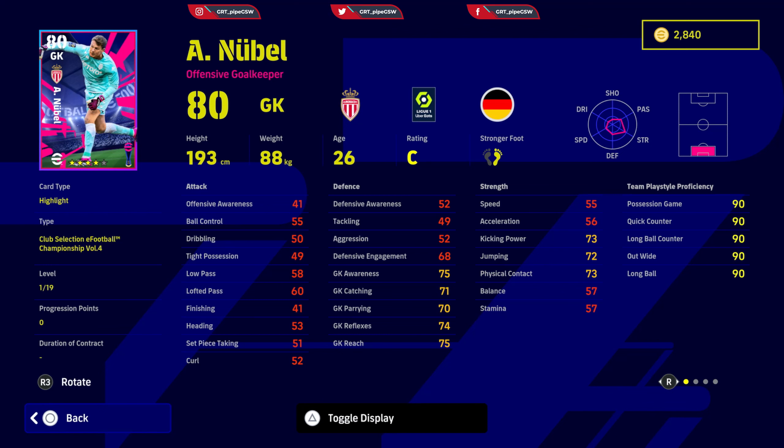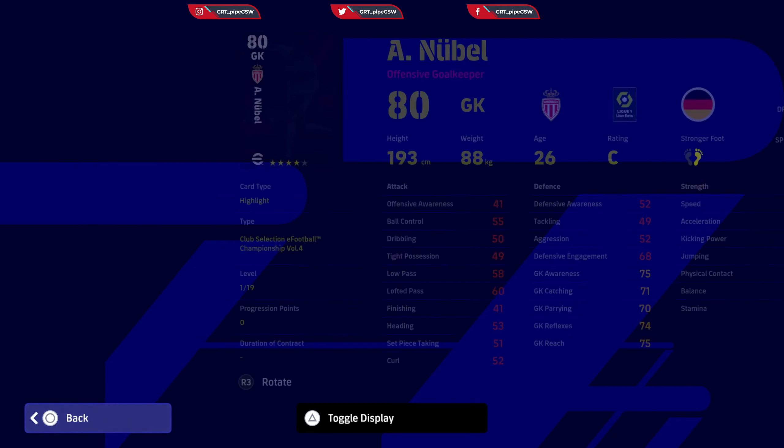The goalkeeper — good starting points, but reflexes need to be 85 and above, goalkeeping awareness 85 and above, catching around 85, clearance around 85, reach around 85 and above. Kicking power, jumping, and physical contact all need to be good. Decent goalkeeper — low punt and long throw. Good for division two and backup for division one. Standard form — use him when he is B and A condition.